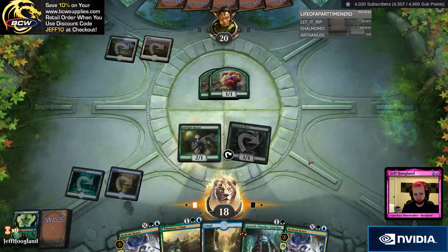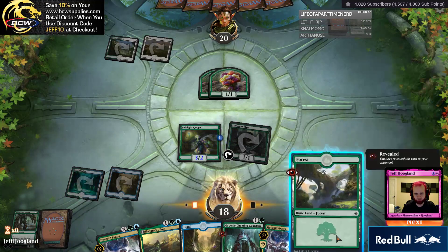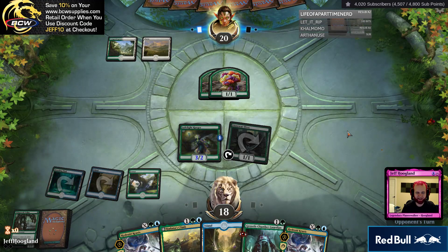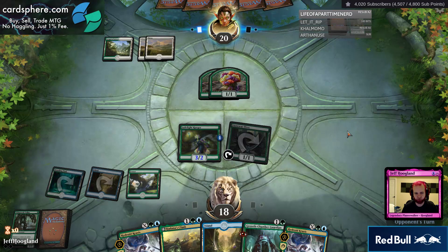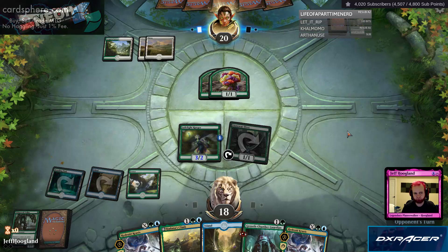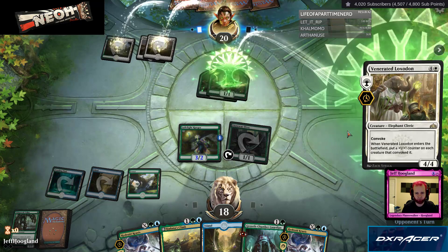Jadelight Ranger in case we get a shock land, so we put that into play tapped. Looking for a land drop. Perfect. Put the land that they know about. Getting a land and a spell is kind of ideal there, because having a second point of toughness lets it block these tokens nicely. Next turn, I get to go Growth Chamber Guardian plus Hadana's Climb, trigger the Growth Chamber Guardian, which is great. Kind of start going wide in addition to threatening to go tall with Hadana's Climb. The following turn, I can play the next Guardian, flip it, hit it with Climb, flip the Climb.